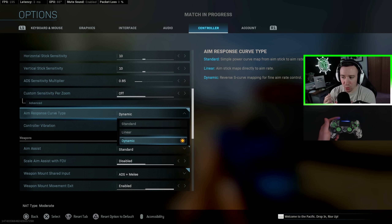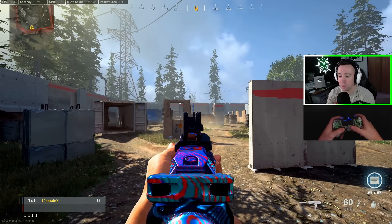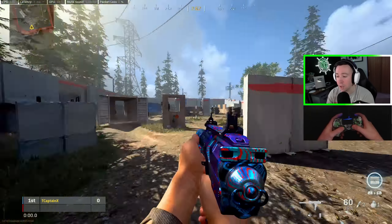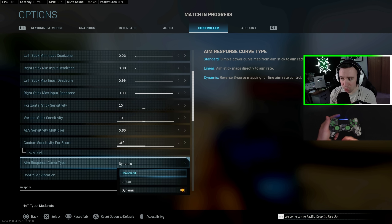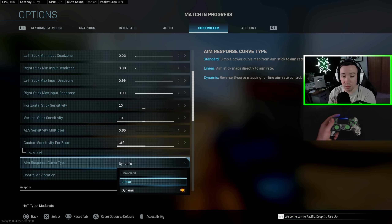Now let's discuss aim response curve type. The vast majority of pros, including myself, play on dynamic. This allows for very fine precision aiming when barely moving the stick, but has a fast ramp-up speed so you can spin around quickly — the combination allows both fine precision and quick movement. Standard is similar but with a slower, more gradual ramp-up, while linear is a raw input with no ramp-up, which is great for aiming but makes movement tricky on lower sensitivities.